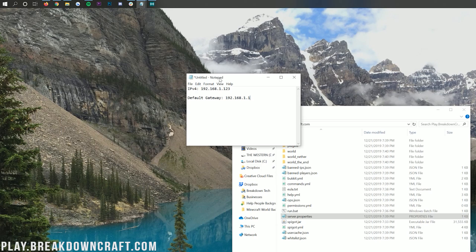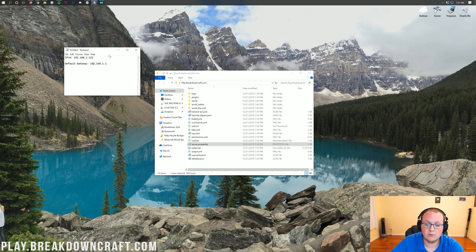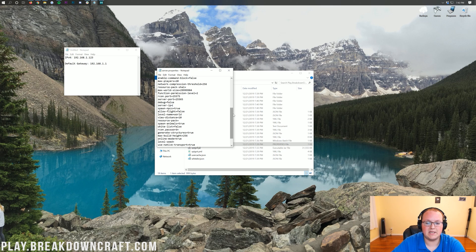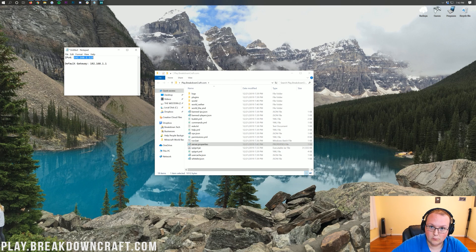Close out of the command prompt. Now open the server.properties file in your folder — double-click on it and open it in Notepad. Scroll down until you see server-ip= and directly next to that, paste in your IPv4 address. In our case that's 192.168.1.123, but your IPv4 address is most likely different. Then click File > Save.